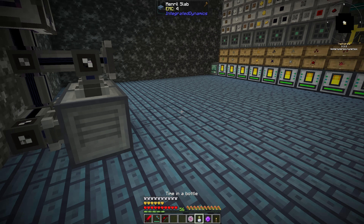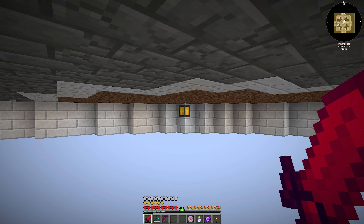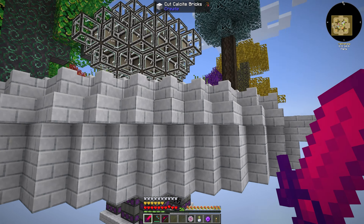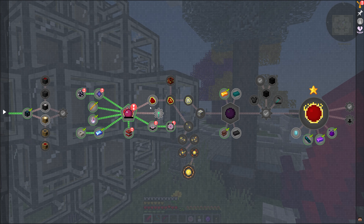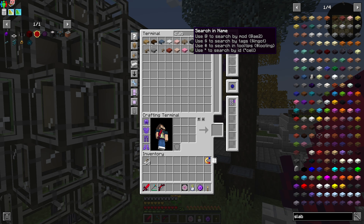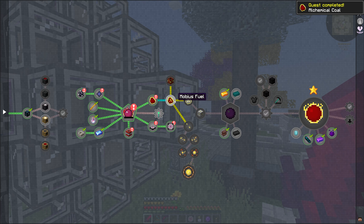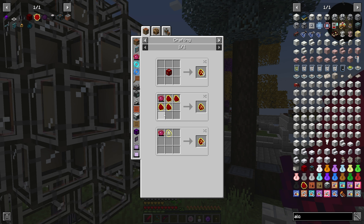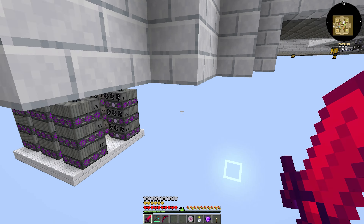So we have Alchemical Coal going for us — that is great. Now what do we need to do? After we get the Alchemical Coal, we need to pick it up. So we got the Alchemical Coal and now we're going to want to work on converting that into the different types of fuel. I didn't realize that those were a chain.